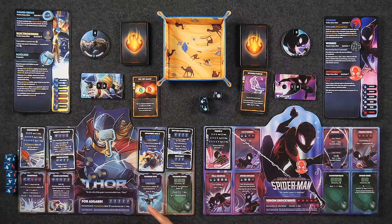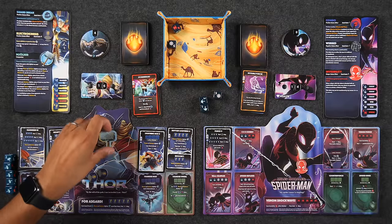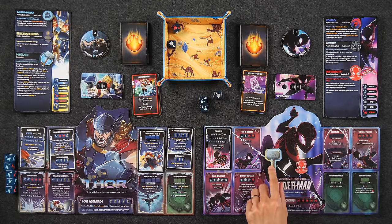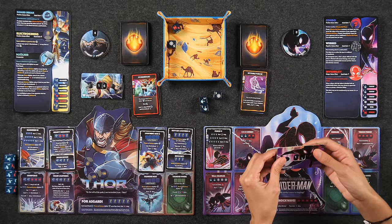Are you throwing Mjolnir at me? Depends on my roll — but no, because you retrieved it. I did it — Spider Sense worked! I still take damage but just not as much — I prevent half, rounded up, so four prevented out of eight. As a free action, I'll throw Mjolnir at you for undefendable damage. Because you're throwing Mjolnir, I'm going to discard my invisibility to defend against that. Taking the four damage from the attack.